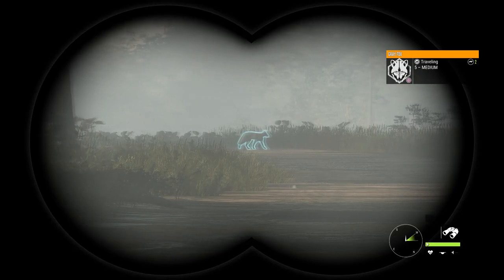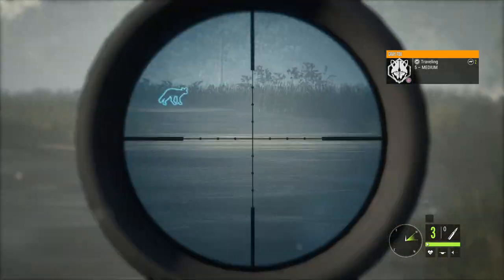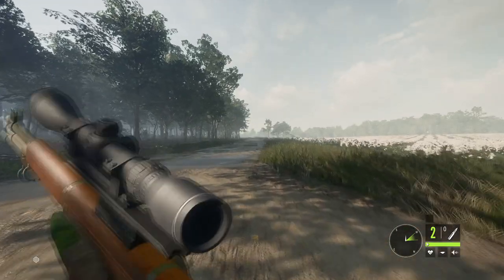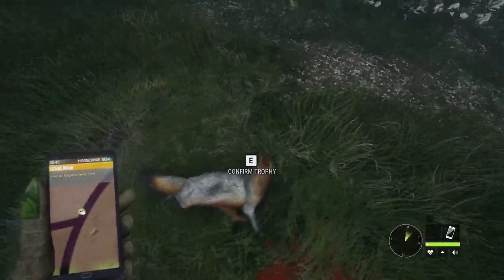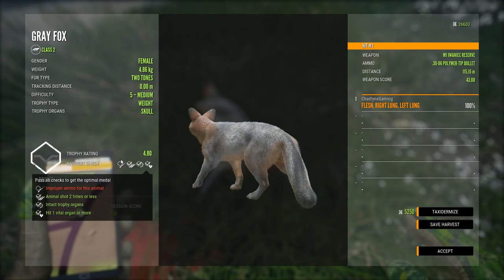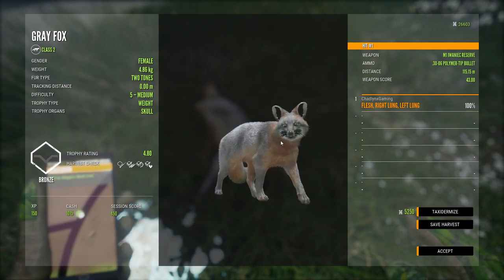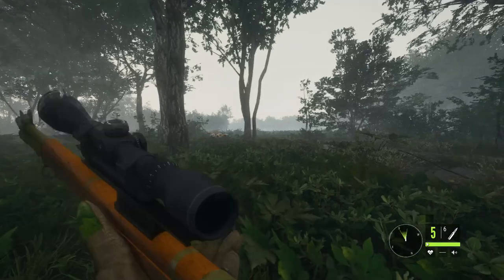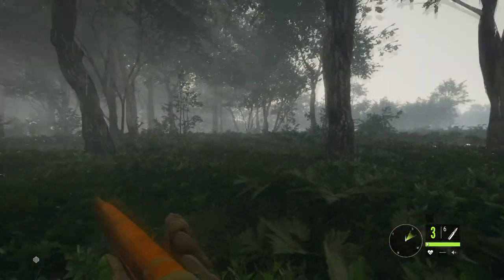We've got a gray fox female — take her out right now. She dropped instantly, first gray fox in Mississippi Anchors. Nice. Improper ammo for this animal, but they do give a lot of cash and they are quite tricky to hunt. We've got some wild hogs — this guy is right here, so we're going to take him out. That's one.